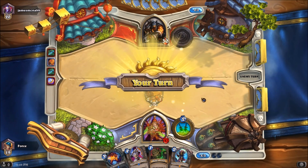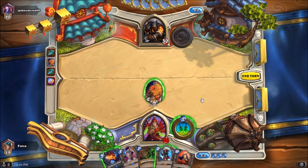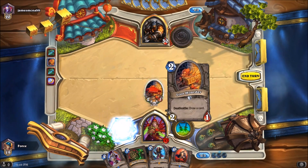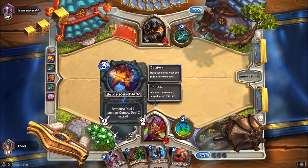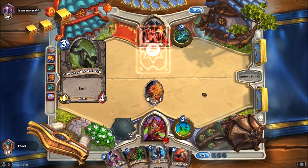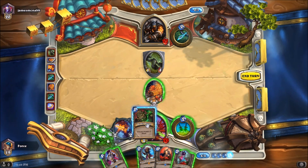We could play Uncomboed Perdition's Blade, and then if we don't attack, we can throw a Deadly Poison on it next turn. So we're going to do this — I'm not going to attack, and then we can throw a Deadly Poison on it. That's going to give us a couple of turns with four damage and potentially allow us to push four. So now we can push through that four health blocker, and we'll still have an extra attack left in it as well.